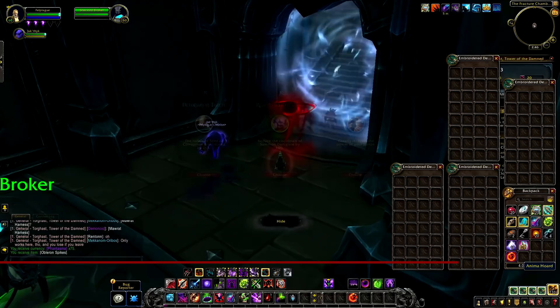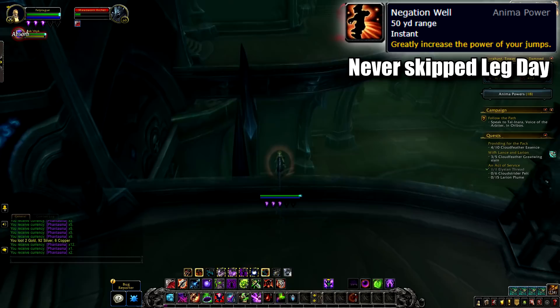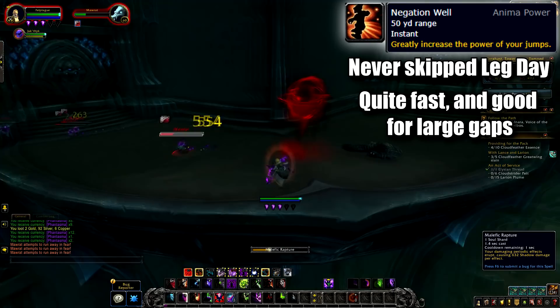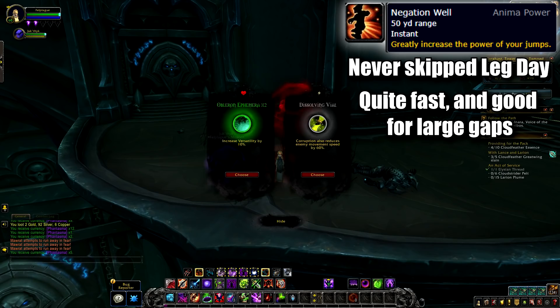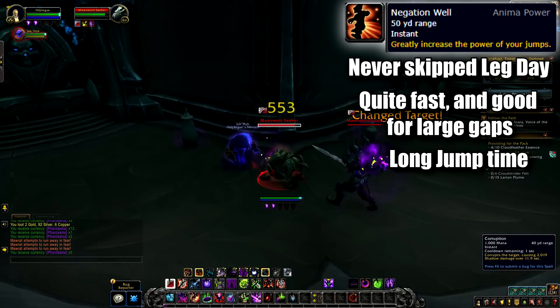At number 8, we have a power that allows you to feel like a demon hunter a little bit: the Negation Well. This power grants an extra powerful jump, straight out of the leap from the burning feet and horrific visions. By simply pressing your jump button, this ability launches you far into the air and ahead, allowing you to move quite quickly and even clear long gaps that are quite important in some areas. Maybe even jump over some AoE or a trap. No more demon hunter-only areas with a power like this, and it even allows you to jump further than demon hunters — though it also works with demon hunters to make them jump even further.